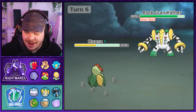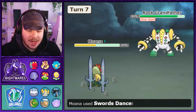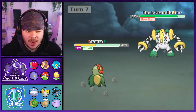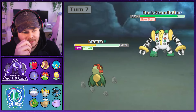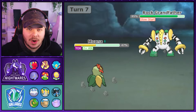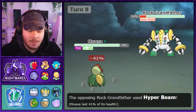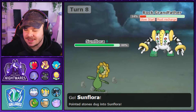Regigigas comes out and I'm expecting a Protect so it can start whittling down its Slow Start turns. I decide to use Swords Dance here. He actually goes for Toxic, which is a good play — using status to drag games out is really important, especially without access to items. Since he has a Chople Berry, Drain Punch is not a good play, so I go for a big Leaf Blade and fortunately get a really big crit.